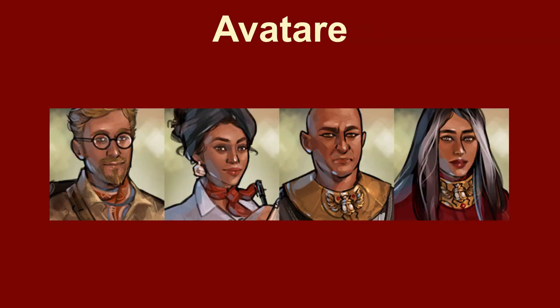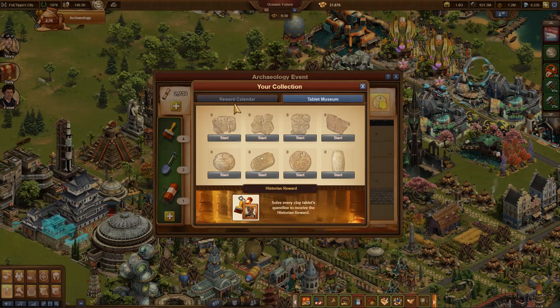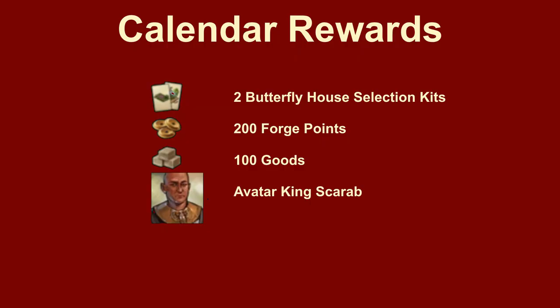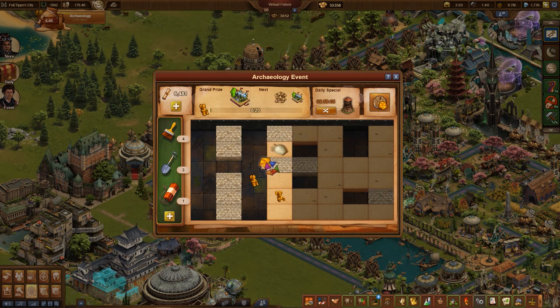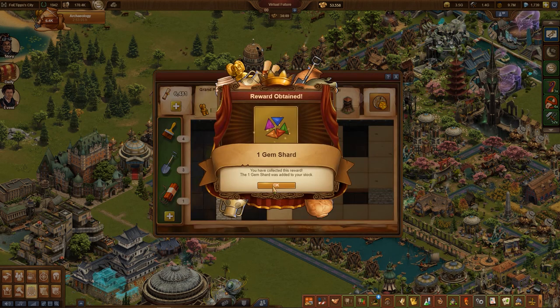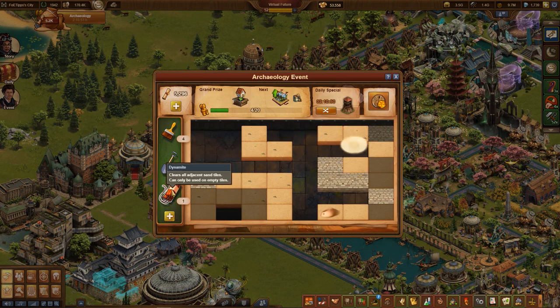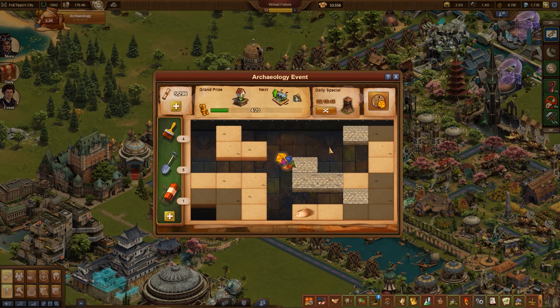Some more avatars can be found directly during the excavations. There is also a calendar modeled after the advent calendar. It offers a possible small prize every day and a special reward if on all days the calendar was opened with a gem found during the excavations. This disrupts the focus of the dig on days with great daily specials. If you find a second gem on a day, you get a shard instead. These can be combined to activate days that you have not been able to open before.